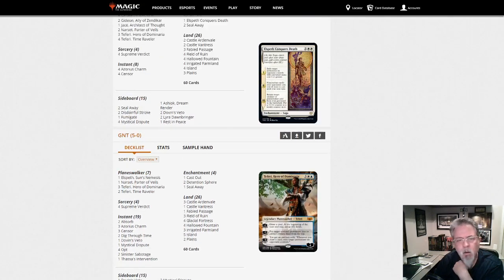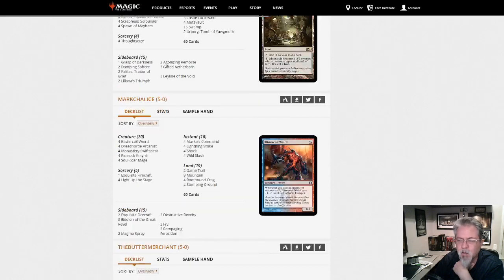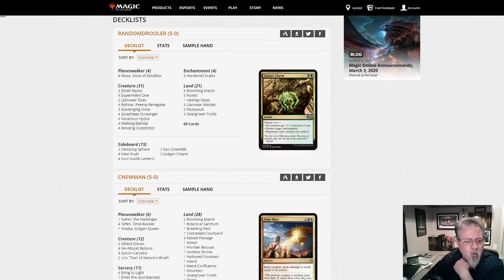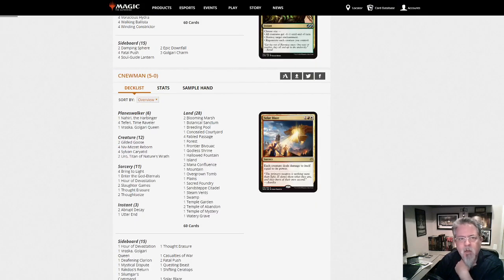That's it for today — we found a few spicy things. The Unexpected Results deck was kind of cool, good to see Scales back, and a couple of others. We will be back tomorrow with a look at Modern. Take care of yourself and we will talk soon.